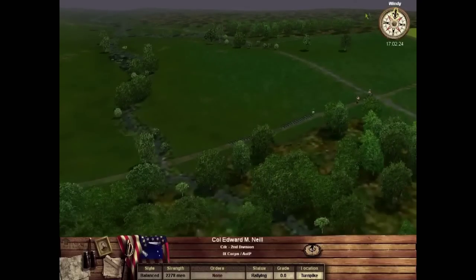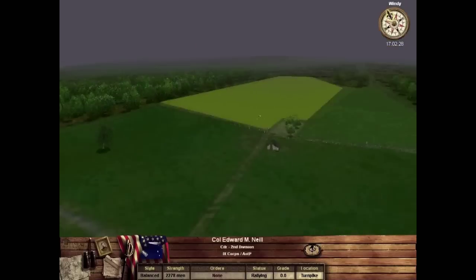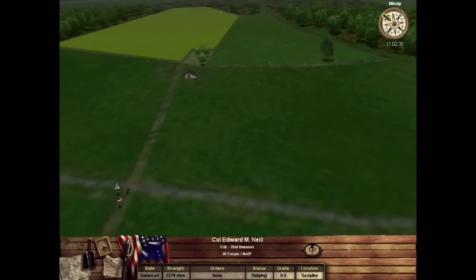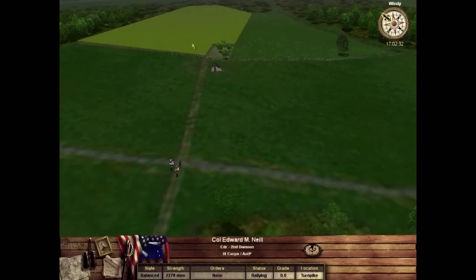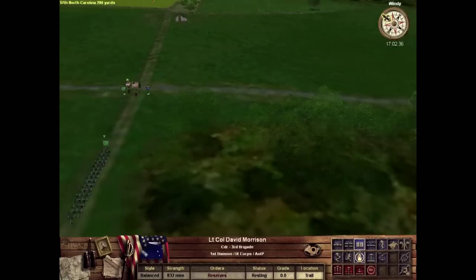Jackson's 17,000 men were confronted by about 6,000 Union troops, which did historically buy the Union enough time to withdraw, although at fairly significant cost.